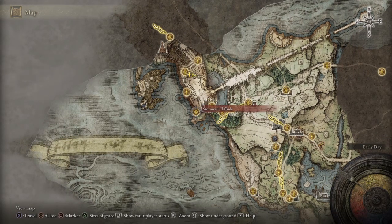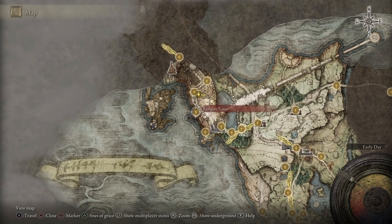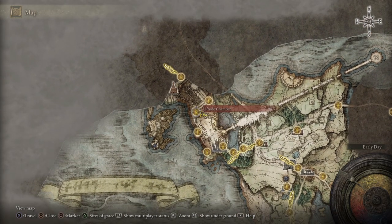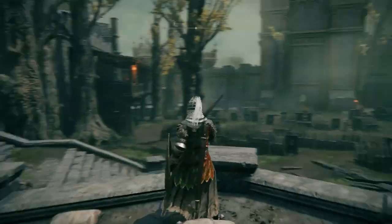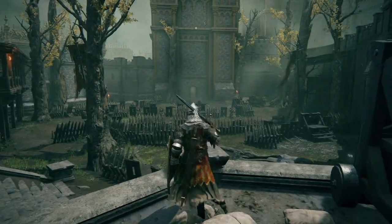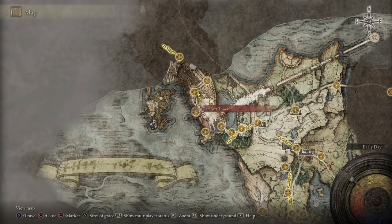You have entered the Stormveil Cliffside, worked your way around the castle to Rampart Tower, and after you come out of Rampart Tower you're going to go to the left side chamber and activate that grace. Then you're going to go over to the Secluded Cell and activate that grace. I'm going to show you where those two graces are, so this is after you've come out of this location right here, the Rampart Tower.